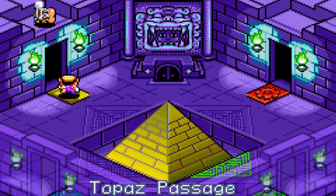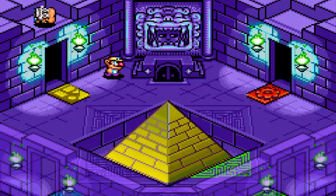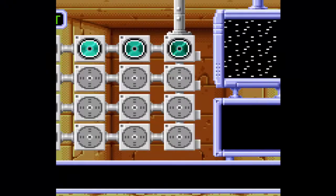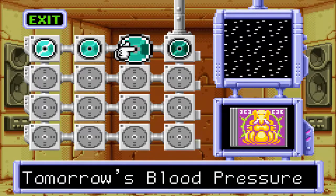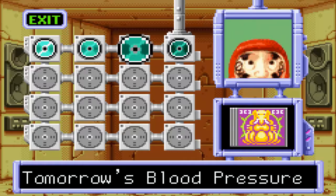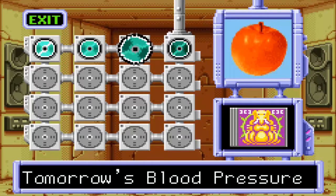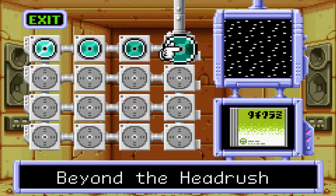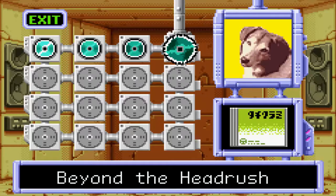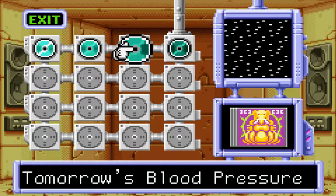Now we could go to the Sapphire — wait, the old guy is snoozing up there. And we could go to Ruby Passage or the Topaz. But really quick, let me show those other two CDs we got. So now we have them — Tomorrow's Blood Pressure. Sounds like construction work. Okay, this one: Beyond the Head Rush. This one actually kind of sounds the closest to music, I would say. Maybe cave theme? I don't know, it's hard to tell.